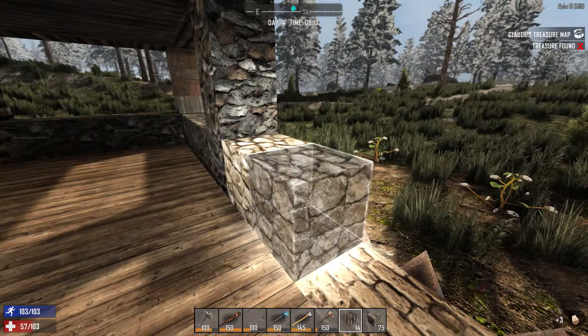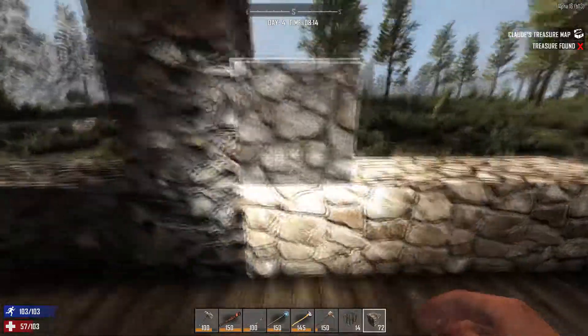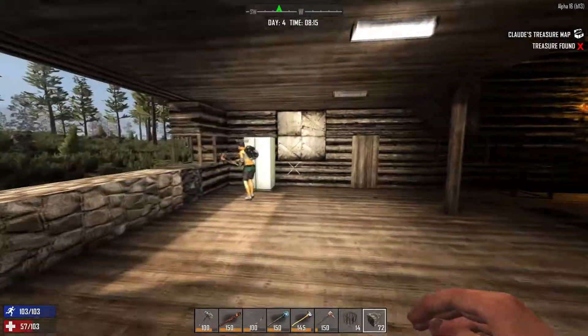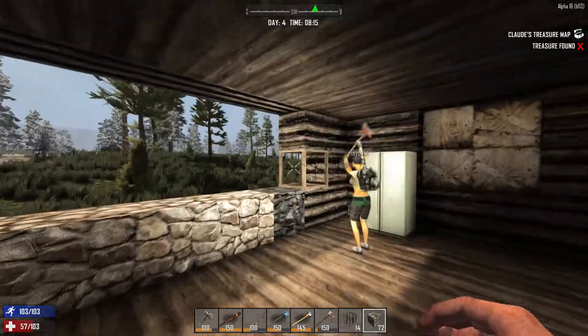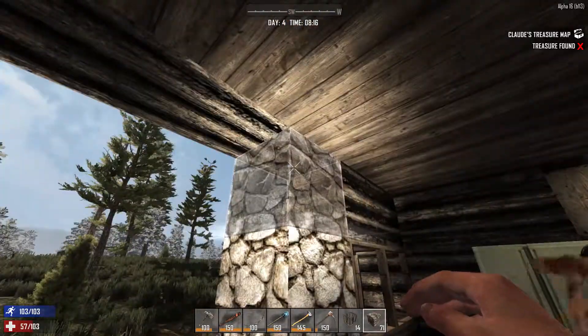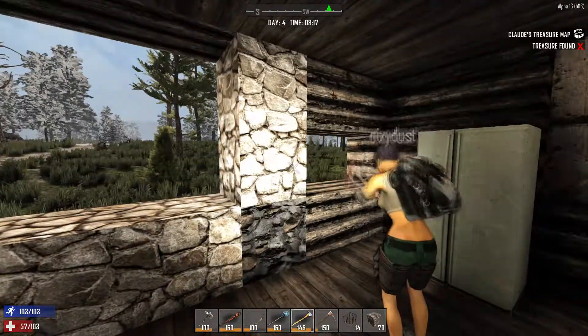I think what we'll do is call this an episode here. We're just going to sit here and finish getting this done. When we come back we'll have this completed - hopefully we'll have this little room, our panic room, built and ready for the horde, for the first horde. We appreciate you guys joining us - see you in the next video.